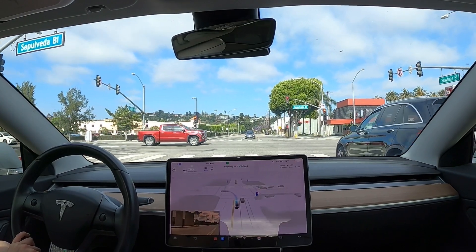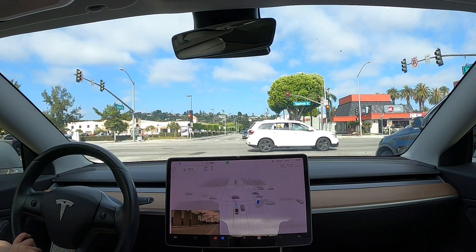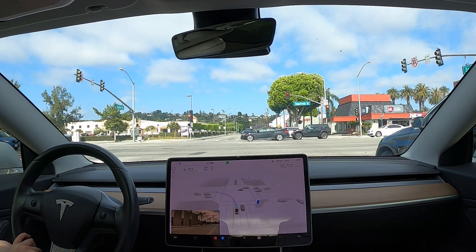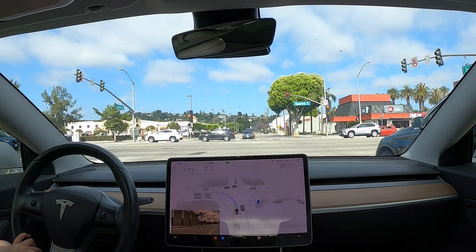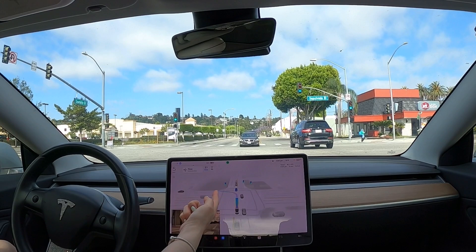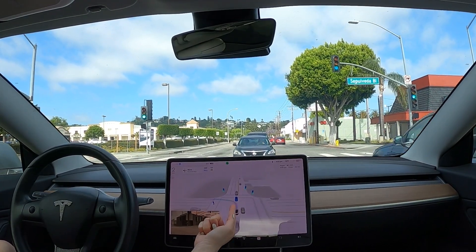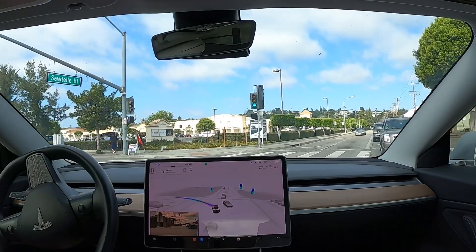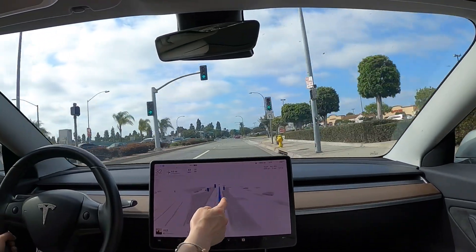All right, here we go again. Today traffic is much lighter so I'm first in line. I wonder how it would work with another car in front of me — maybe next time I'll come back at a more congested time. Here we go — the path planning is doing correctly, but the car is pulling way, way too far forward so that the oncoming car doesn't have enough room to turn.